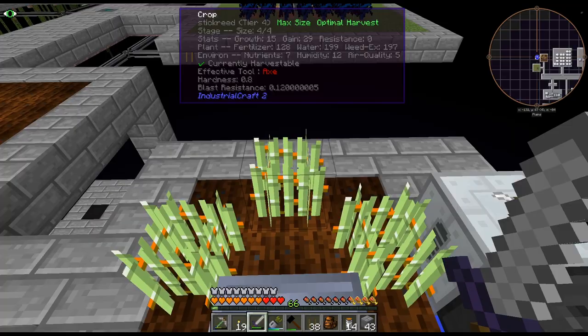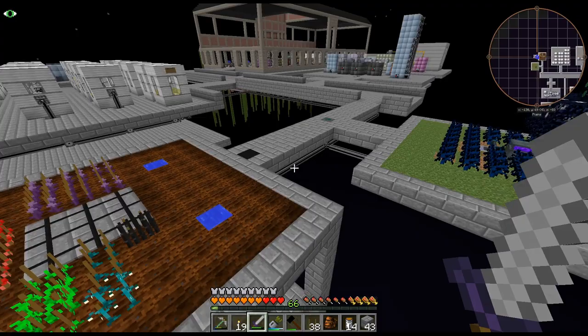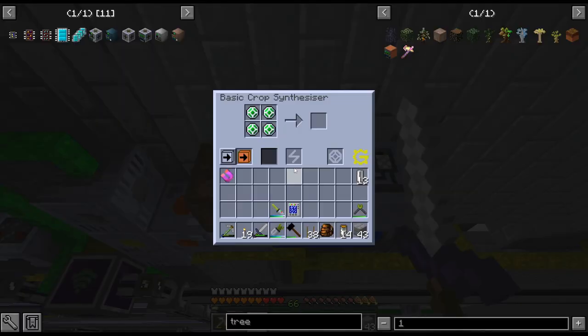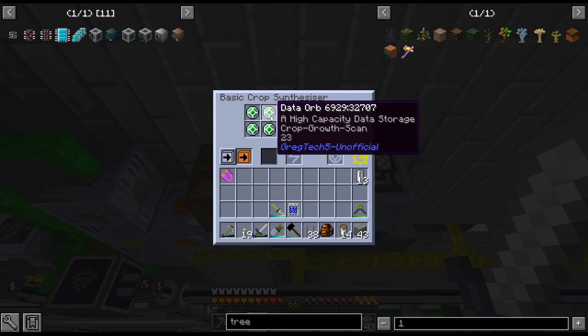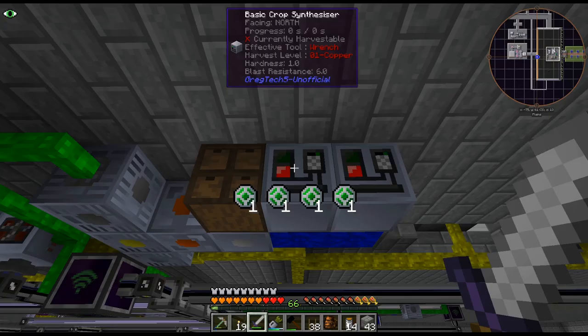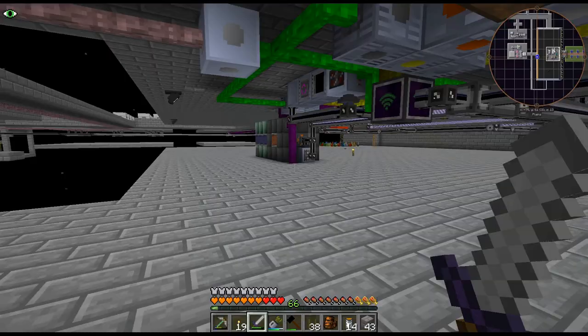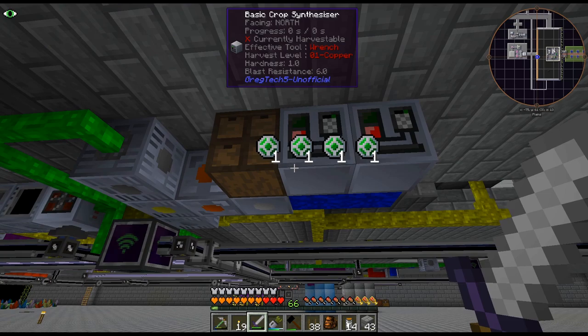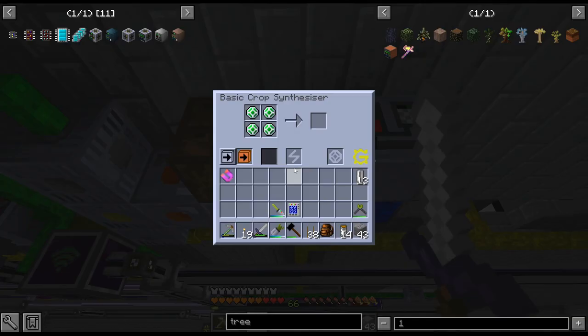I got these up to 29 just from crossbreeding. And then I ended up getting — it wasn't even a stick reed, I think it was a hops of 31. So I have gotten the absolute best stats here. We got 23 growth, 31 gain, and zero resistance. So basically whenever we get any sort of crop from crossbreeding, I can just get the species and then print perfect stats. I don't have to level up anything anymore.